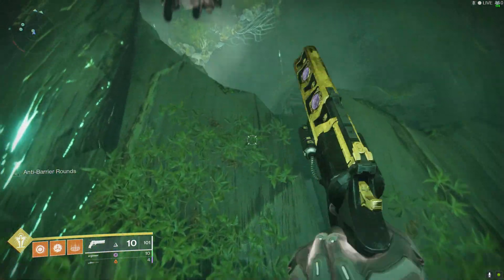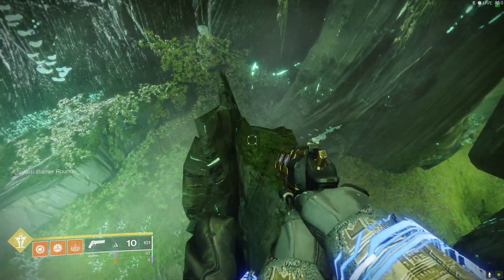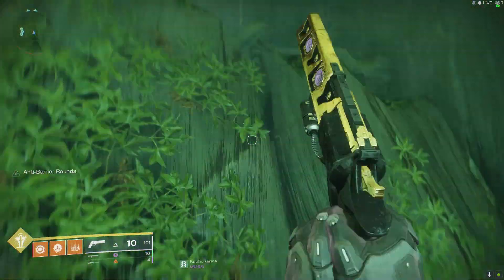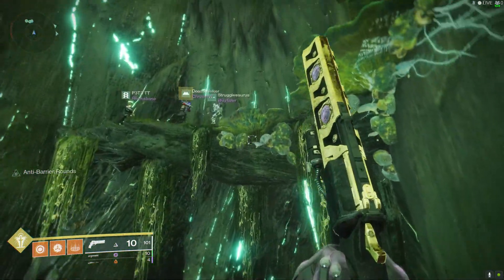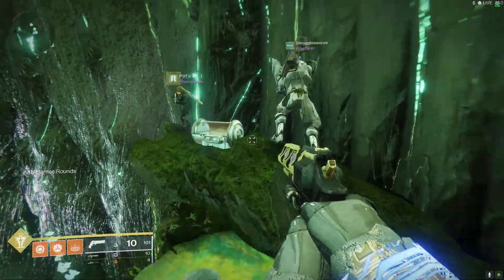Once it starts to flatten out, you want to turn around and look behind you to the left. There should be kind of like a broken tree root sticking up out of the ground. Hop up on top of there and then simply jump across to the ledge — the chest is located on that ledge right across from the broken tree root. This one is really not that well hidden, but since the area is so massive it is very easily missed.